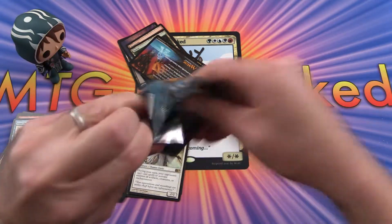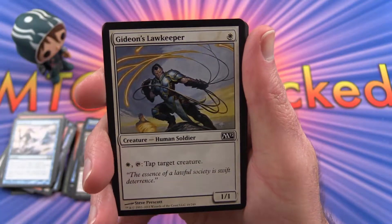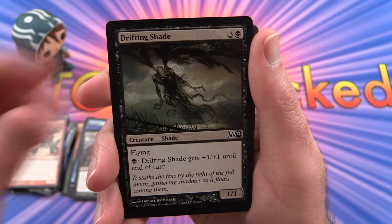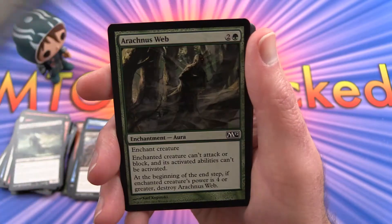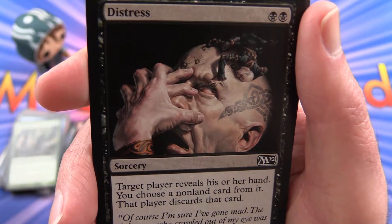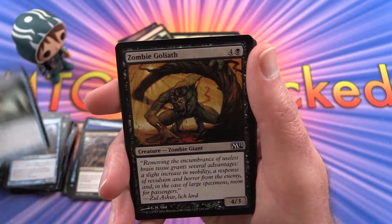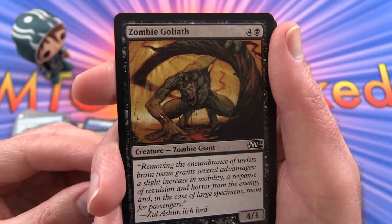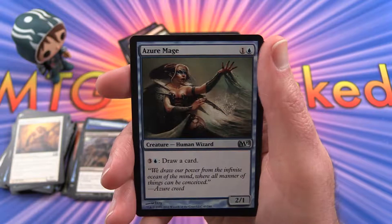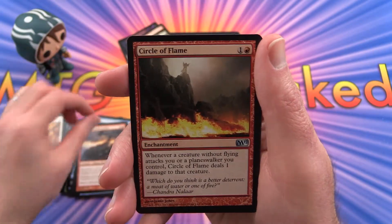Last pack — let's see what we get. Gideon's Law Keeper, Gorehorn Minotaurs, Drifting Shade, Aether Adept, Arachnus Web, Distress — yep, he looks distressed — Phantasmal Bear, Harbour Serpent, Zombie Goliath, Pride Guardian. The uncommon is Azure Mage, Stormblood Berserker, Circle of Flame.